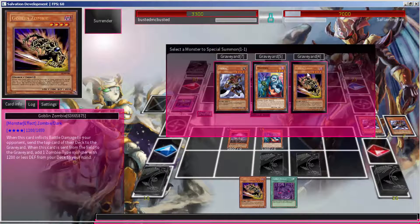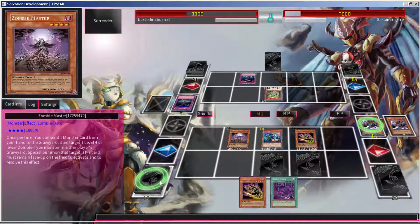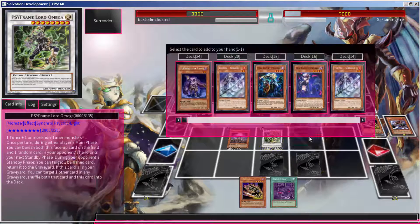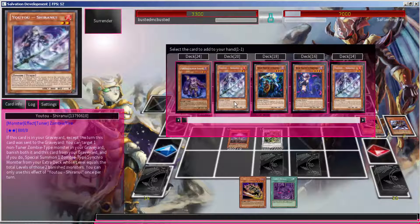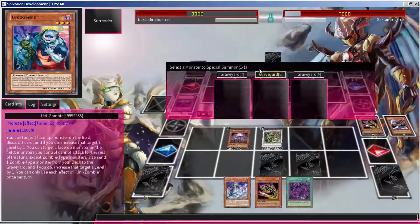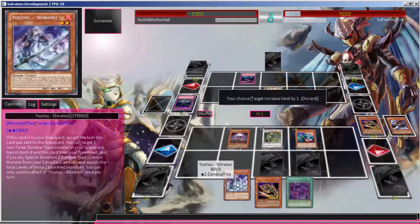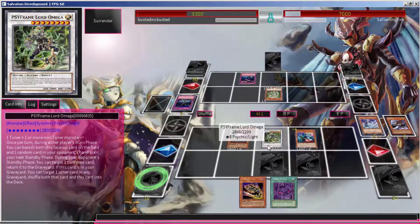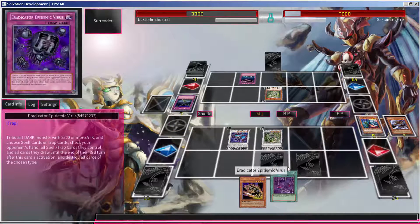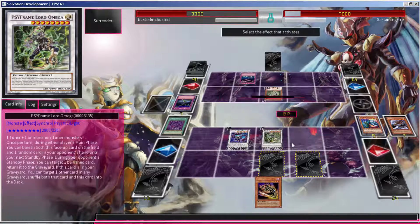The second effect where your opponent loses 500 attack is pretty underwhelming. Overall I would give the synchro a 2 out of 5 — I don't want to be too harsh because it's decent, but that's the best I can give it. The card is fine for what it is but doesn't really do much else. The tuner itself I'd give around a 3.2 out of 5 — it's basically pending because of what I'll mention next.